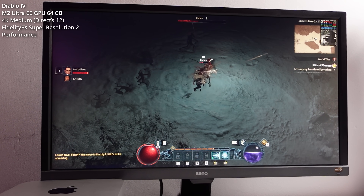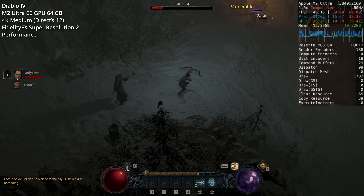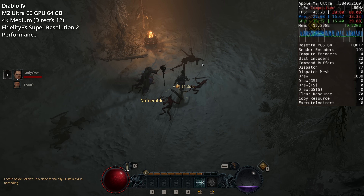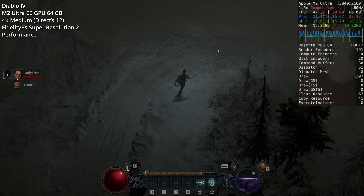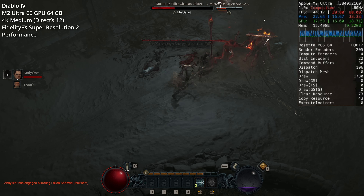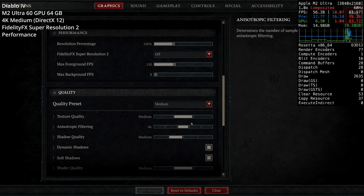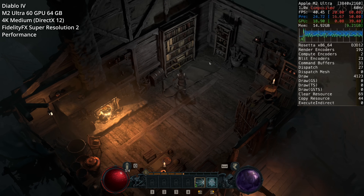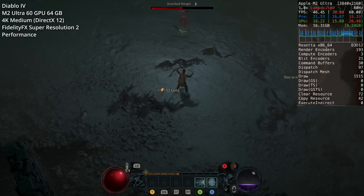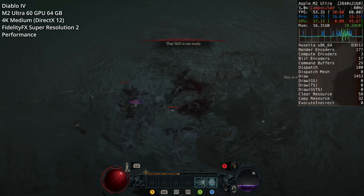Next is Diablo 4, a Windows game being run using the Game Porting Toolkit — a brand new method of running Windows games on Apple Silicon Macs. This is exciting because it allows DirectX 12 games to run on Apple Silicon for the very first time. Diablo 4 performs surprisingly well at 4K on the M2 Ultra. Running at 4K medium gives about 40 FPS, but turning on FSR 2 to performance mode gets us much closer to 50-60 FPS, handling high frame rate gameplay with lots of monsters and spell effects on screen.